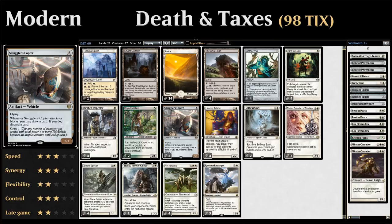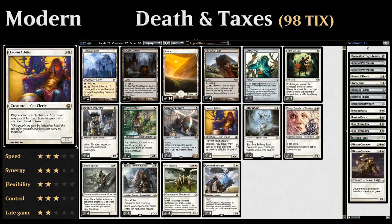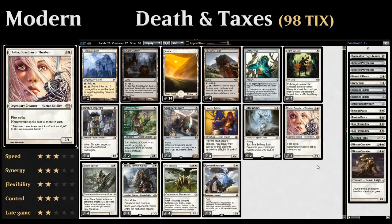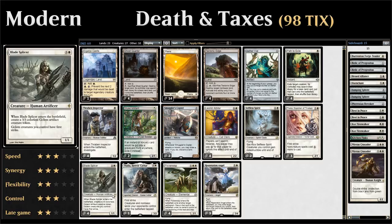Of course we have four copies of Leonin Arbiter, one of the more important cards. We also have two copies of Selfless Spirit, a two-mana 2/1 flyer we can sacrifice at any point to give our creatures indestructible until end of turn — protecting valuable creatures or saving them from sweepers. Then three copies of Thalia, Guardian of Thraben (legendary, so only three copies). And four copies of Blade Splicer, a three-mana 1/1 that creates a 3/3 Golem artifact token when it enters the battlefield; Blade Splicer also gives all Golems we control first strike. That's a lot of power and toughness for three mana, and Blade Splicer is a great flicker target.